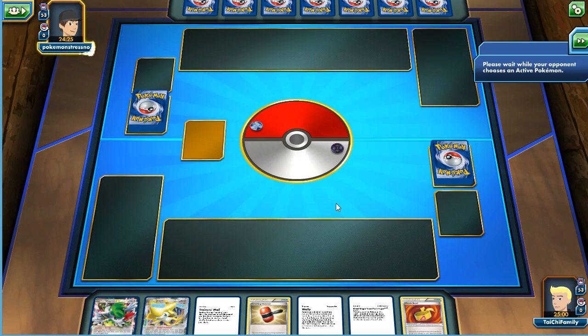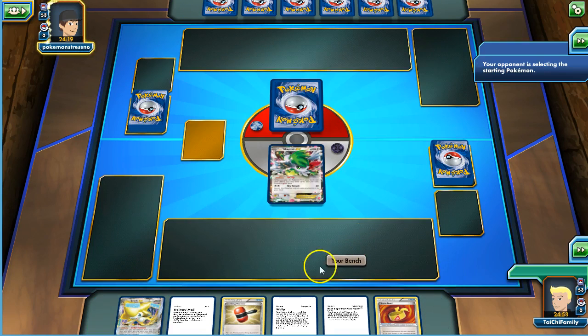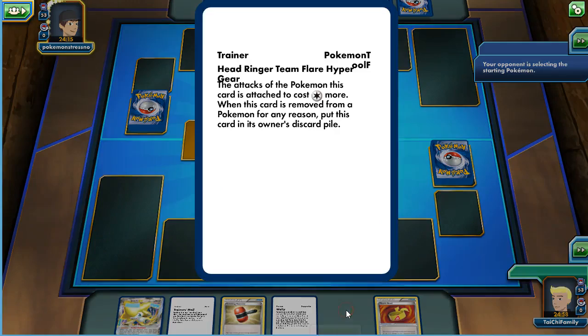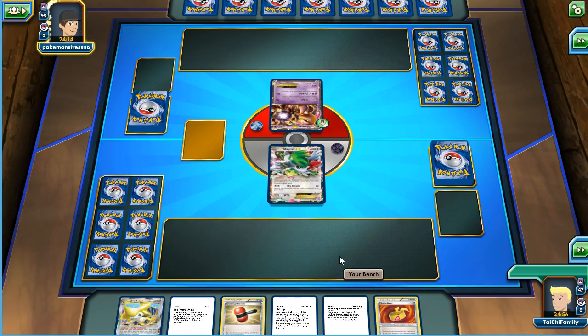Opponent goes first. Looks like we're going to start off with a Shaman, and if I'm going second that's actually not a bad start. So we'll put the Shaman down. We've got a Head Ringer — we'll hold the Jirachi. We're playing against Mewtwo; I'd like to get the Head Ringer on the Mewtwo.